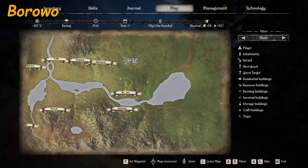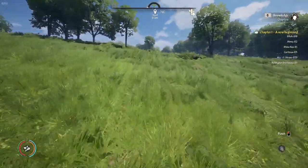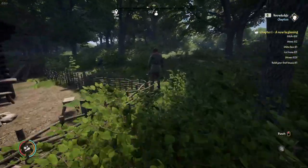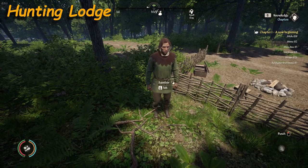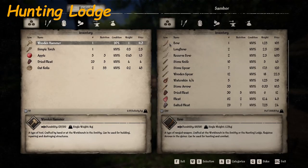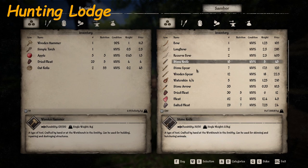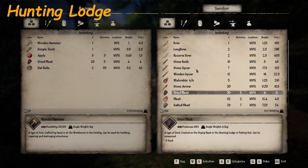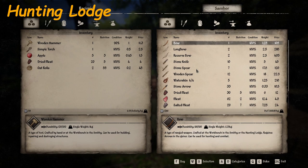Let me head off to Sambor's hut. I'm pretty sure Sambor is still a vendor. Here's Sambor right here — that's a pretty cool outfit. Let's see what Sambor sells. He sells the bow, long bow, recurve bow, stone knife, stone spear, wooden spear, water skin, stone arrow, dried meat, meat, salted meat, feather, fur, leather, and salt.